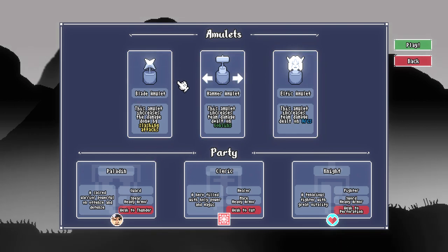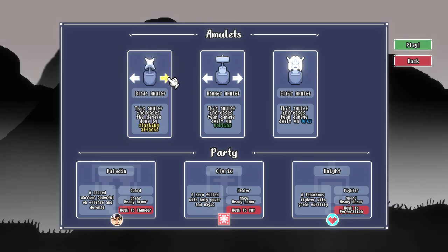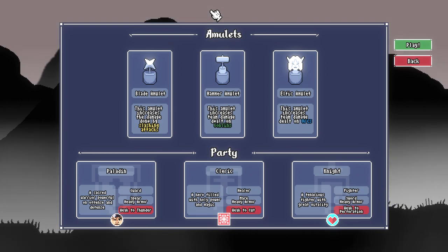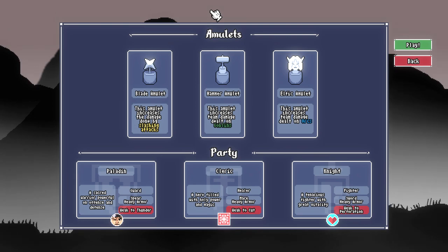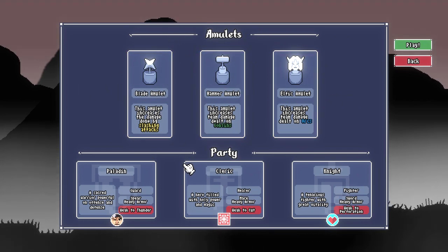There are more interesting things as you get further into the game — not in this demo, but you can see them in the options. There's stuff like summoning a zombie to your party when you kill an enemy, or hitting an enemy causing a patch of flames. There are more interesting options that lean into fantasy power that aren't in this demo. For this playthrough I've chosen my favorite party: the Paladin, the Cleric, and the Knight. Heavy armor all the way.